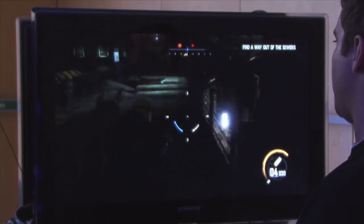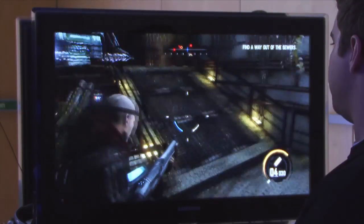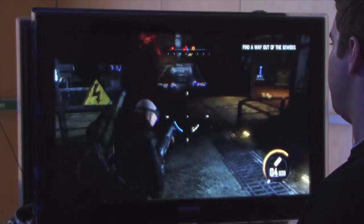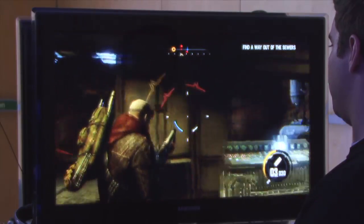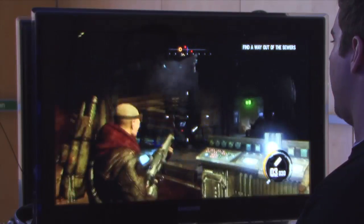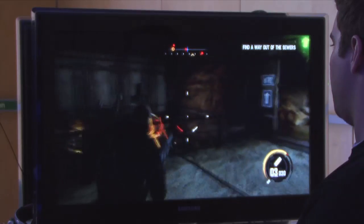One of the other new things we brought into Red Faction Armageddon is what we call the Nano Forge. It's a device that's been handed down through the Masons from generation to generation and gives Darius the ability to do special moves, such as Impact, which sends out a blast of energy that will destroy whatever it gets in its way.